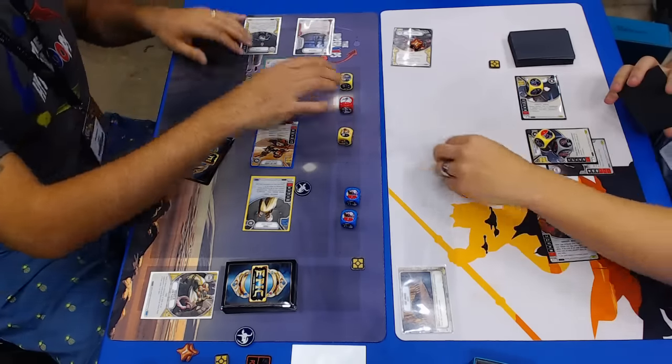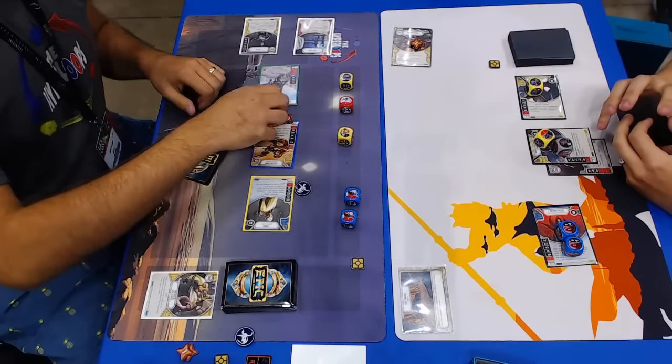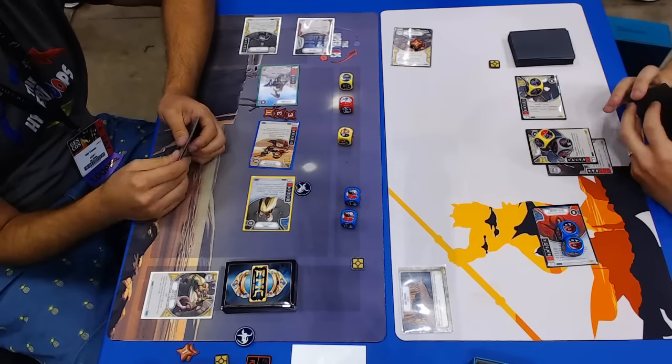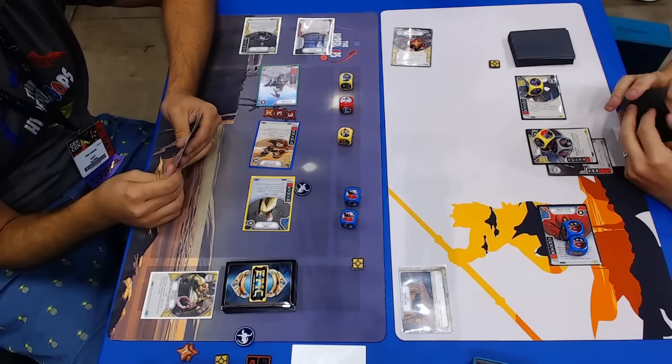Nick's going to have to get to the mid-game and hope that Jordan runs out of steam and that Nick has set up his damage engine. Nick is the Aphra player — Nick's on the left with Aphra. He's a teammate, right? Yeah, he's a teammate — we get the Hyperloops. But he's already taken seven damage to zero. So things are looking rough and he started with the shield.